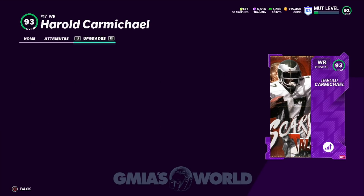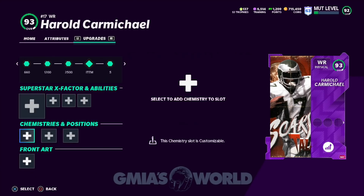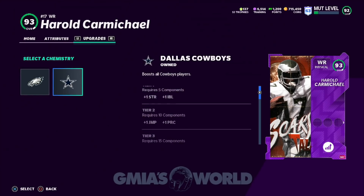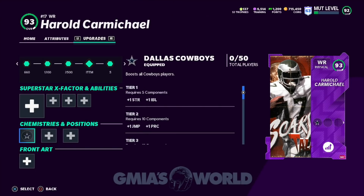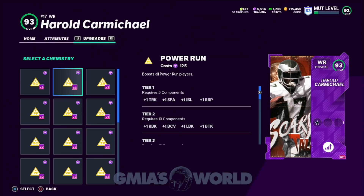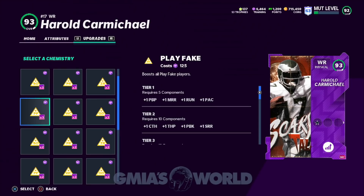So he's a 91 speed. We have to add some things to this guy. We're not going to give him that right now. Oh, he played for Dallas — cool, we'll use Dallas. I just can't put an Eagle on my team unless it's Lane Johnson, 'cause I have no choice. Play fake — we'll add that to him real quick.